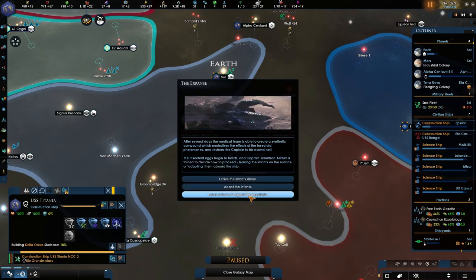The efforts of restoring the insectoid ship on the surface and obsessing over protecting the eggs — the ship's doctors believe the Captain has been affected by a compound in the eggs. After several days the medical team is able to create a synthetic compound which neutralizes the effects of the insectoid pheromones and restores the Captain to his normal self. The insectoid eggs begin to hatch and Captain Archer is forced to decide how to proceed — leaving the infants on the surface or adopting them aboard the ship.